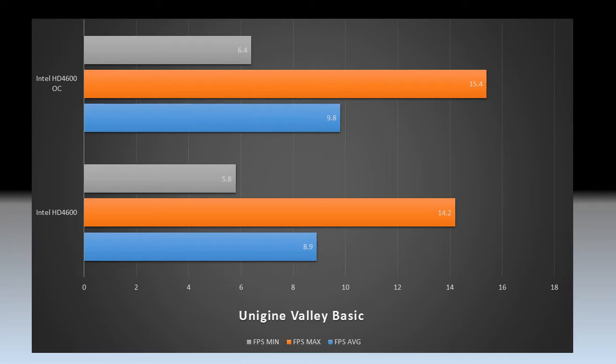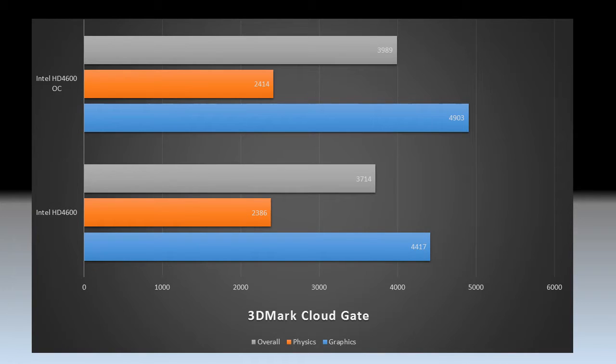Unigine Valley Basic scores also showed a 10% improvement. The frame rates are super low, so it's difficult to watch, but one frame out of ten is 10%. Cloud Gate scores showed 10% improvement as well. The scores aren't amazing — it's integrated graphics — but if you're playing games on integrated graphics such as Dota, League of Legends, or WoW, 10% can mean a lot.